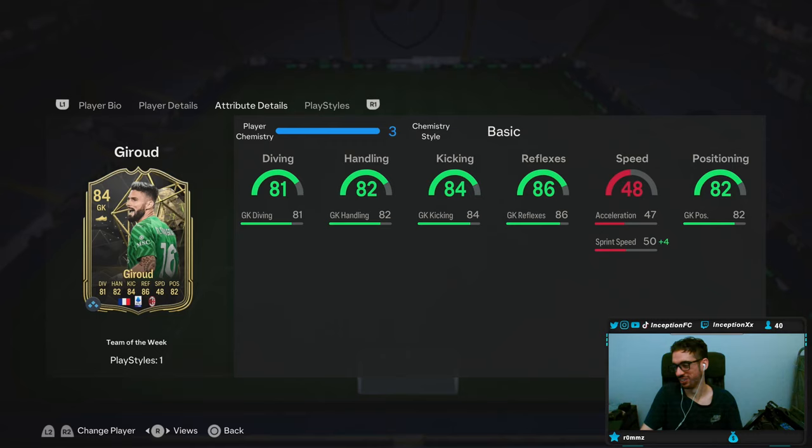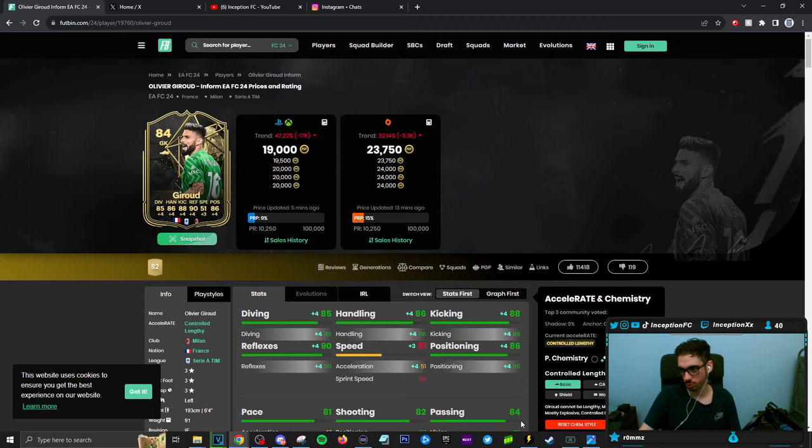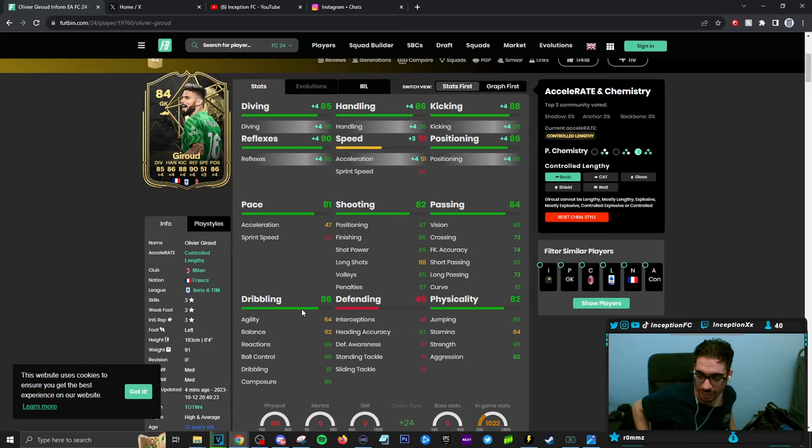Anyways, this card on a basic chemistry style is going to look like this - we're going to be boosting his diving angles, reflexes, kicking, handling, positioning, all that good stuff. So it doesn't really have crazy high stats, but he is 6'4", and a very key thing to mention: he's got 99 reactions, 99 ball control, and 99 composure.